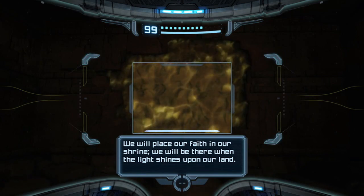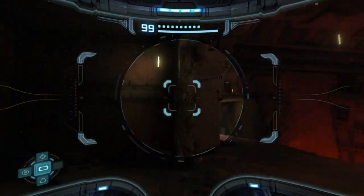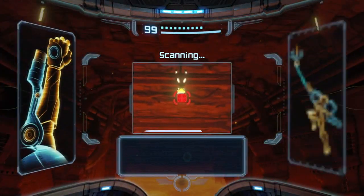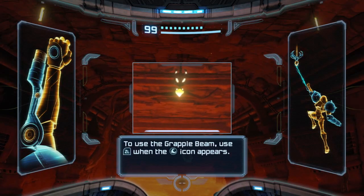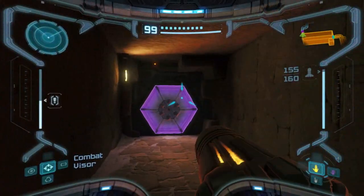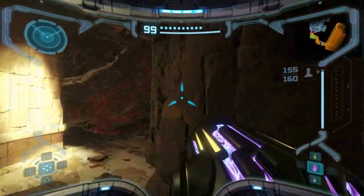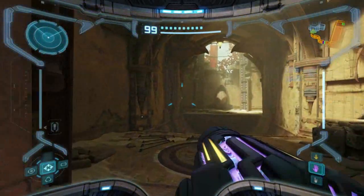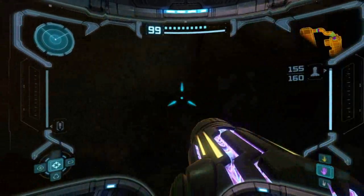Within this strange world one image stands out in the mist, flickering through the landscape wraith-like. It is a human alone, figures shining in the toxic shadows. We Chozo do not know what it is, but our hearts swell with hope at the promise of that glowing light. We will place our faith in our shrine. We will be there when the light shines upon our land. Well, there you have it. I can scan the grapple points now. We needed that scan entry.